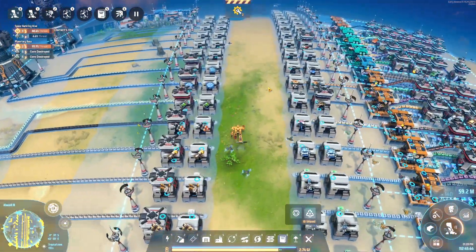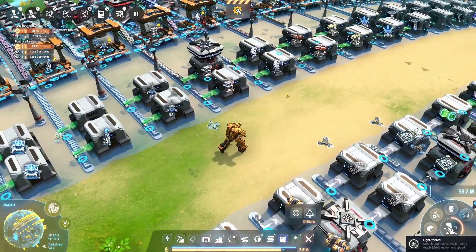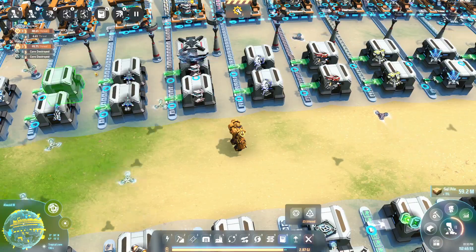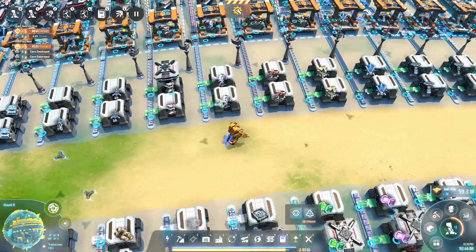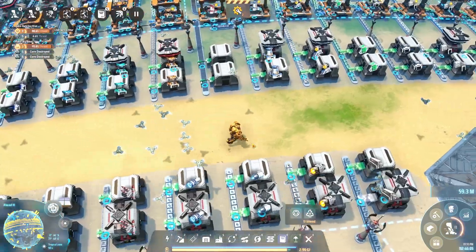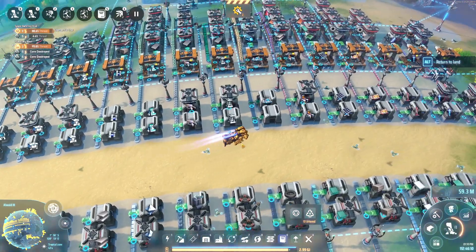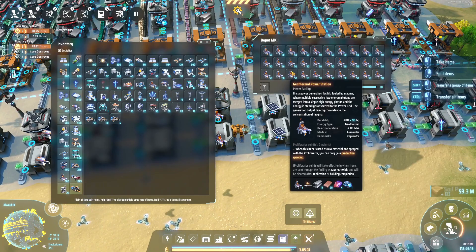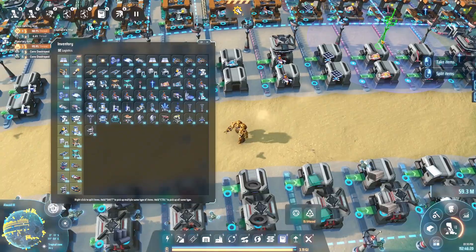We'll take a little bit with us to make sure the trip isn't wasted. I don't know why the Steam achievement shows up five to six minutes after the in-game achievement, but I guess it doesn't matter. Let's take a bunch of geothermals with us for the lava planet. 400 should be enough, I would hope.